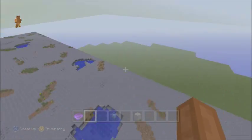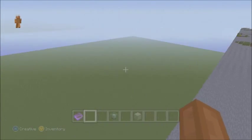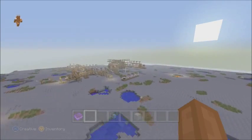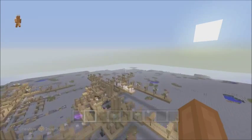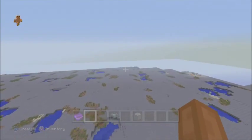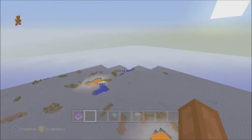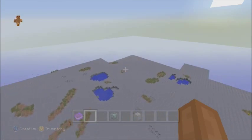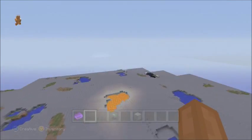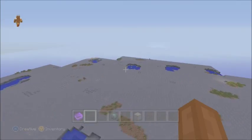Oh — there's the edge of the world and they didn't mesh that up. I thought they would do that — that looks pretty bad. When you come to the edge of the world they should have matched up the edge with what I made, even though I can't get to it. That's kind of dumb but that's okay — not everything can be perfect. I'm just trying to see if I can find anything else.